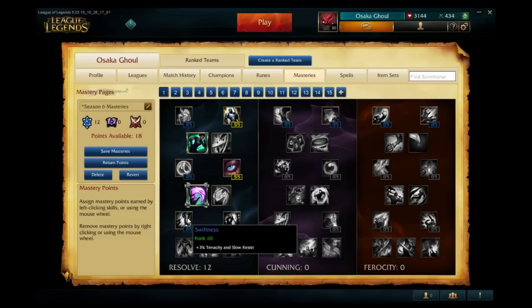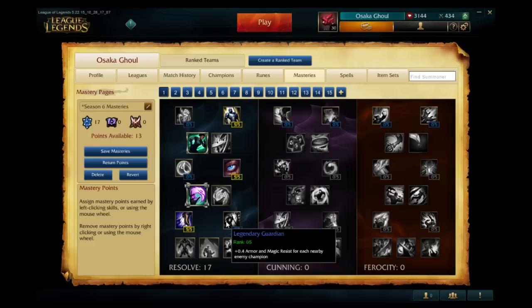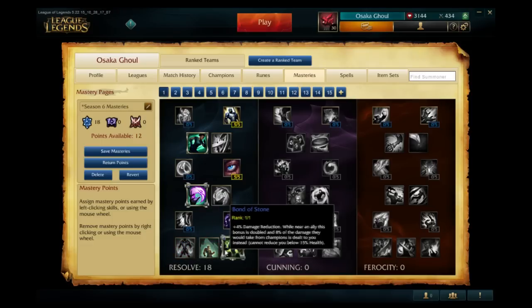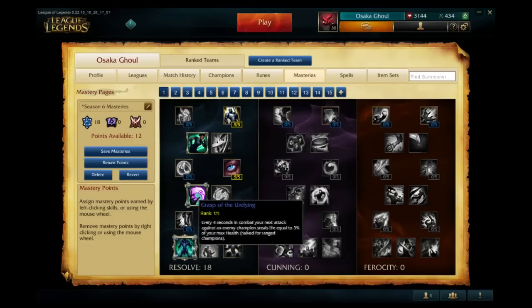Then we have Swiftness, which gives tenacity and slow resistance, and Legendary Guardian, which increases armor based on how many enemy champions are nearby — up to ten armor from five champions. Then we have the ultimate keystone masteries, the first one being Crest of the Undying.